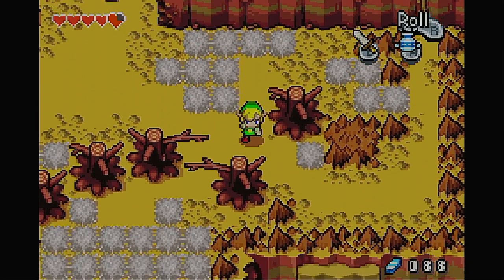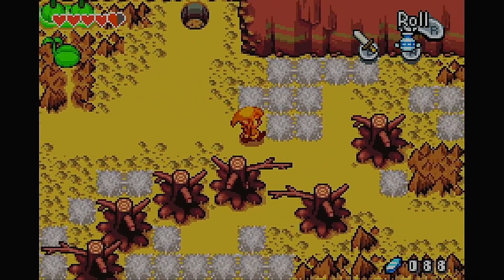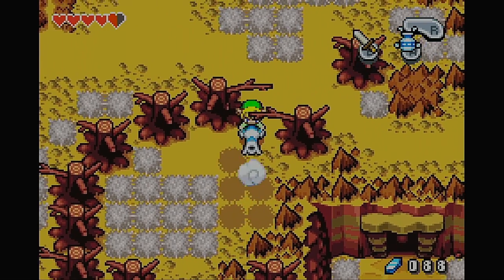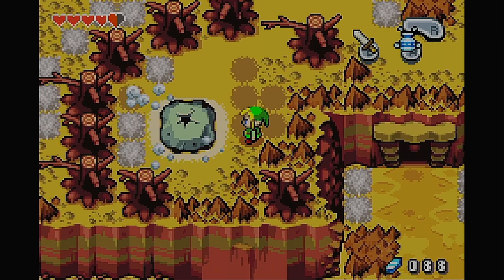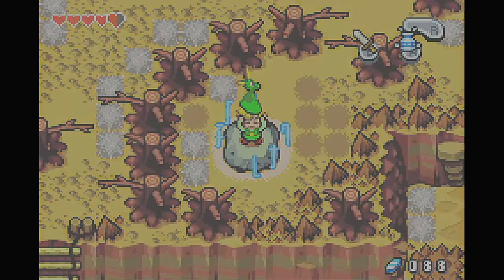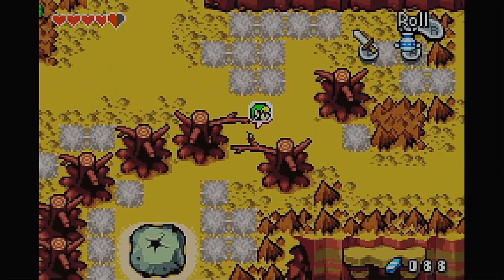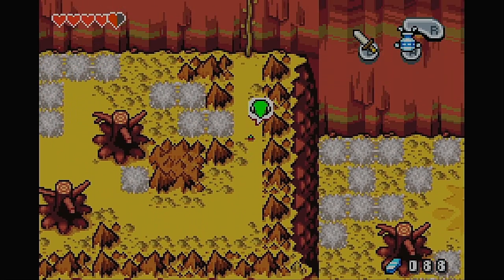What we're going to want to do is head there in Minish form. Oh yeah, we can clear this out of the way — I forgot. That's why they wanted us to use our Gust Jar. You want to be careful not to touch that stuff while in Minish form, because I'm pretty sure you'll actually take damage.